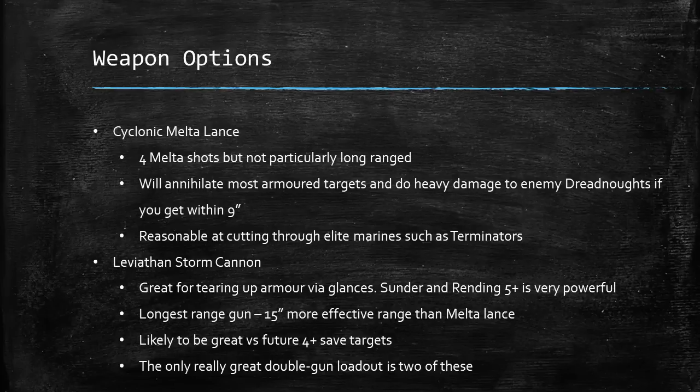Then we've got the Leviathan Storm Cannon. This is great for tearing up armor via Glances — Sunder and Rending 5 is very consistent armor penetration. It's only AP 4, so you'll mostly be damaging weapons or immobilizing things rather than blowing them up outright, but it's very good at putting multiple hull points worth of damage onto things because it has 6 shots. It's the longest range gun on the Leviathan, at 24 inches compared to 9 inches for the Melter Lance against heavier targets. However, it's not very good for shooting marines due to its low AP, and the only really good double-gun loadout uses these.